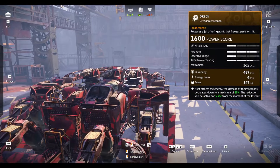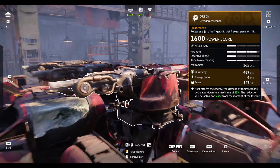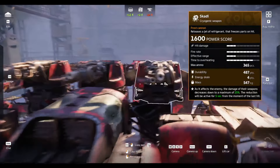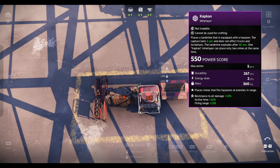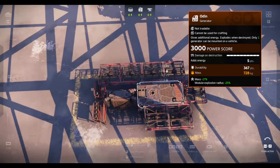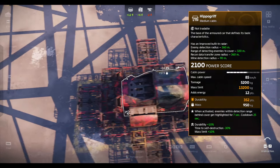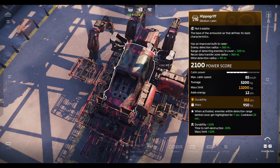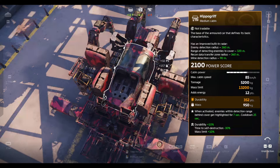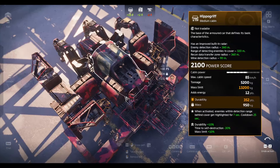Hello, I'm the SaltyRedneck, and welcome back to another Crossout video. Today I have for you a build with the new Scotty Ice Throwers, I guess we're going to call them. Because they're just a cold flamethrower, but they've got long range with a lot of drop. They reduce the damage of the enemy's weapons to a maximum of 25%.